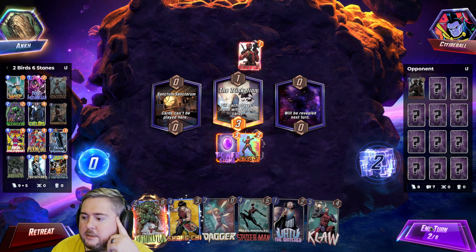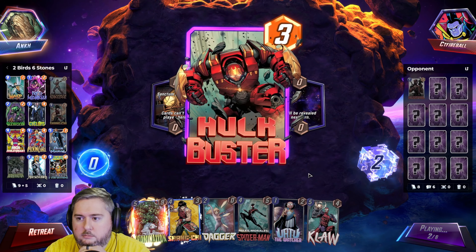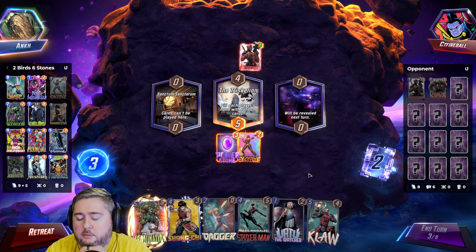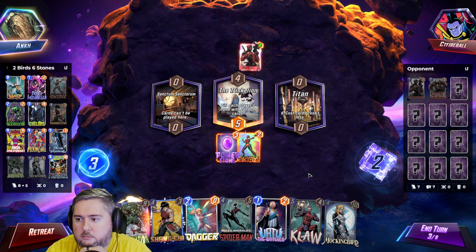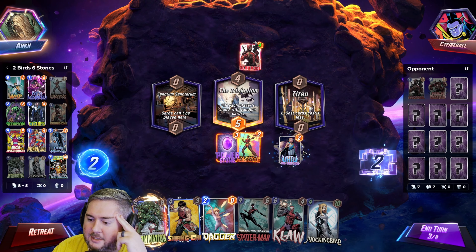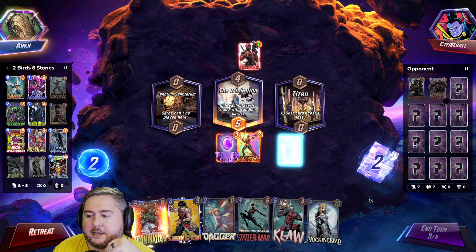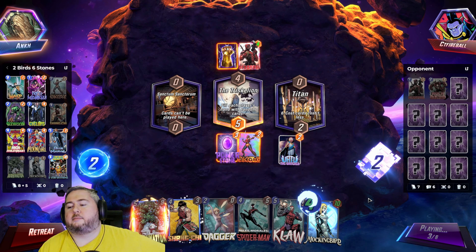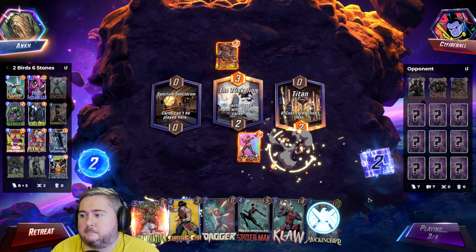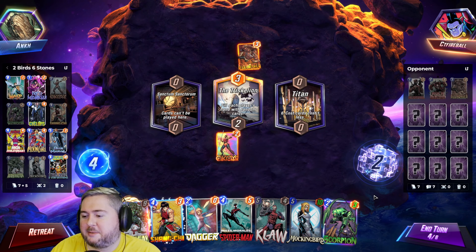If only that was middle or right. I do have Shang-Chi in hand. Our Mockingbird will be really cheap because all these will get discounts for it. The question is how much do I want to junk up the board? I don't really want to play a zero power card and junk up the board just for one energy less. Well, back up to full cost. We could maybe get discounts with our Scorpion.